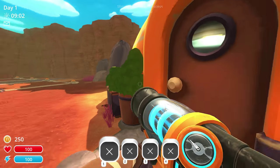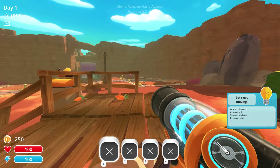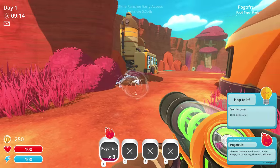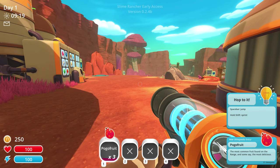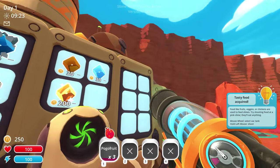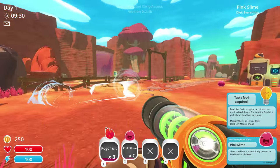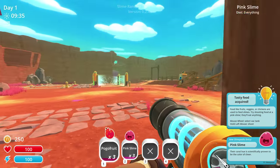So the premise of the game is you're a man with a ranch, you have a ranch, there's slime. You've got a huge Dyson fucking thing to suck up the goods with right click. So I've got some pogo fruit — the most common fruit found on the range, and some say the most delicious. Basically what you do is you farm slime, you've got these fucking play pens for slime, so you suck them up and pop them into the thing.